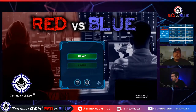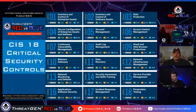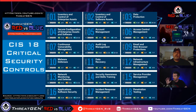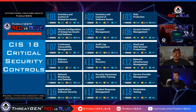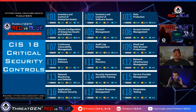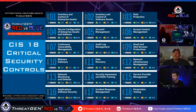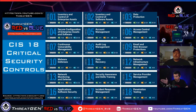Here are the CIS Critical Security Controls — the top 18. They go from 1 to 18 in priority order of how you're supposed to implement them. There are three tiers: controls one through eight are your absolute must-dos, nine through fourteen are great to have, and the last four are advanced — penetration testing is the last one, and you wouldn't do that first.